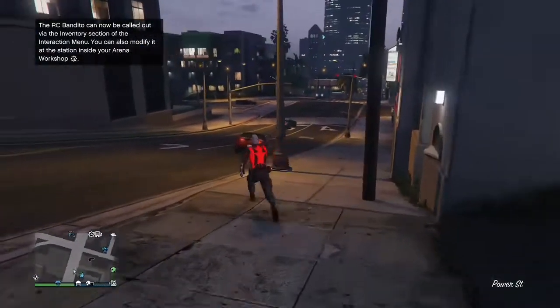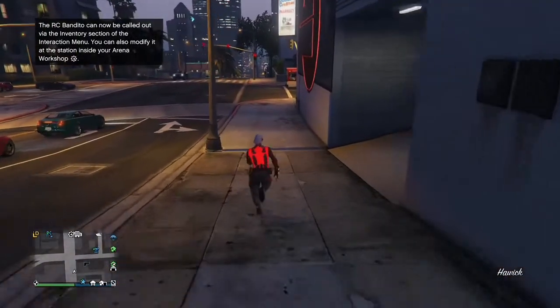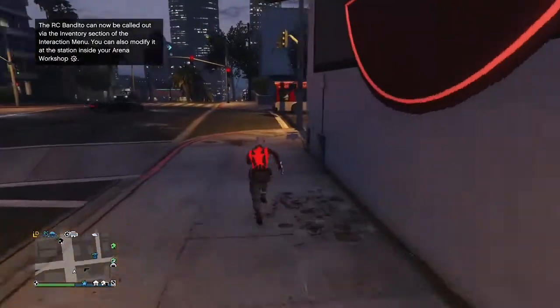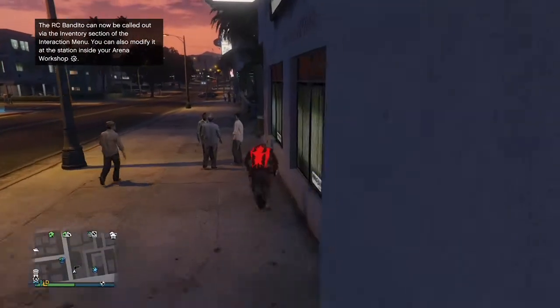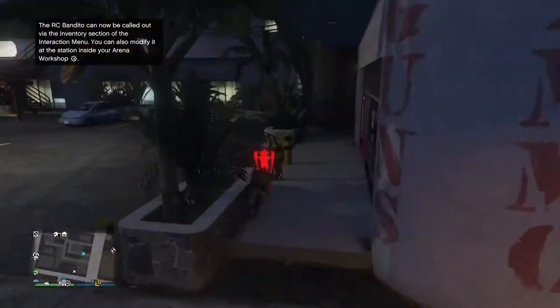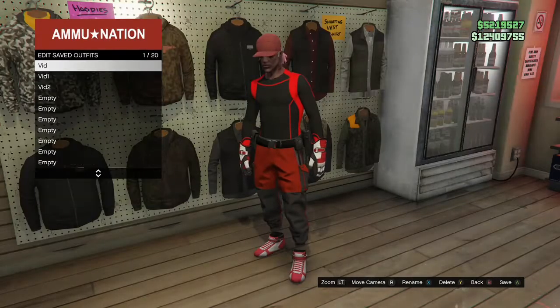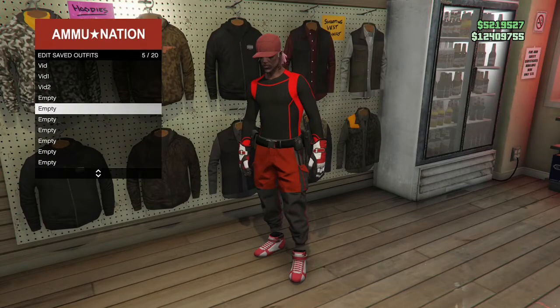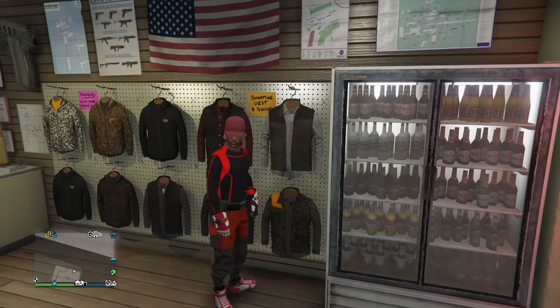Once you get loaded back inside your online session, go to Ammunition and save the outfit. Once you save the outfit, you can go ahead and delete the three components since you don't need them anymore — you already got the outfit. If you enjoyed the video and were able to get the outfit, drop a like, share it, subscribe if you haven't already, and turn on post notifications. Note: if you put a helmet on this outfit it's going to take off the top, but you'll keep the pants and the shoes.